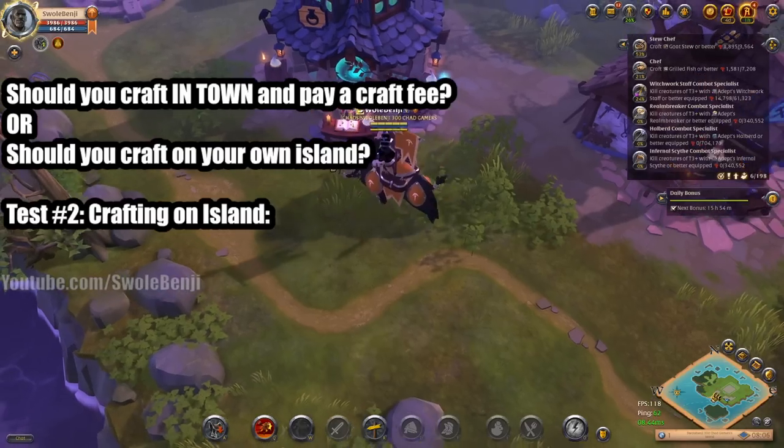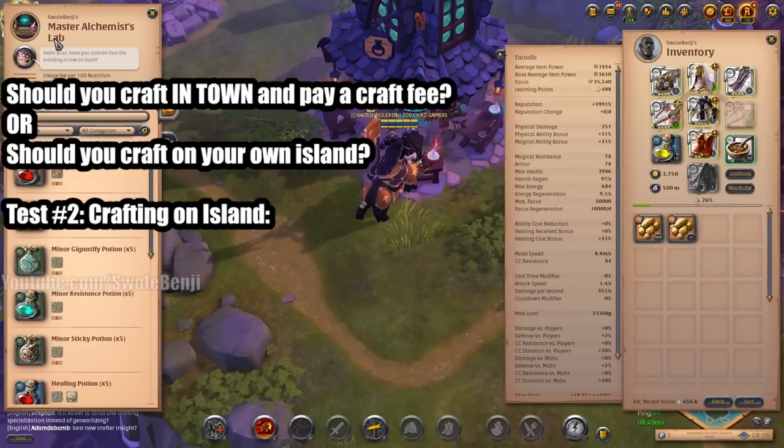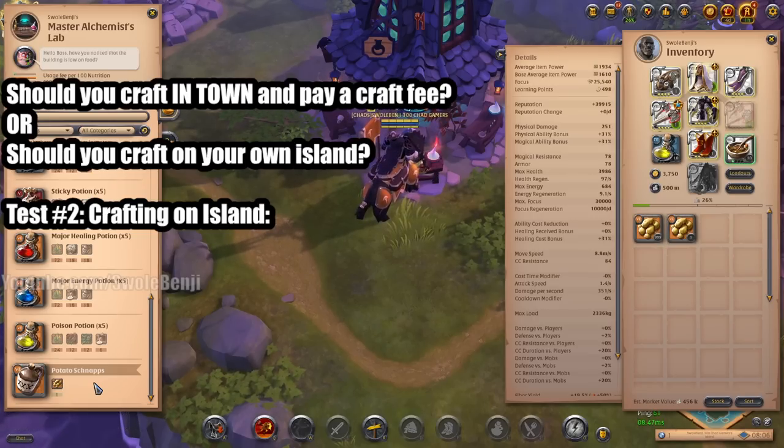Next up we're going to be crafting on an island. I have a tier 6 alchemy lab here. The reason it's tier 6 is because it has to be tier 6 to do tier 6 potato schnapps. That was a huge cost in and of itself — it's a one-time build fee of about five or six hundred thousand silver. We're not going to factor that in.